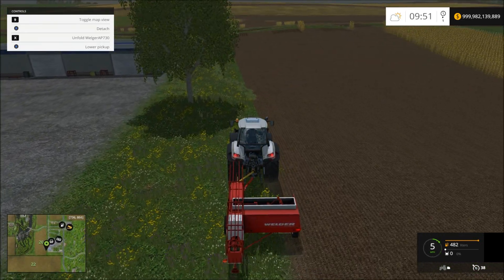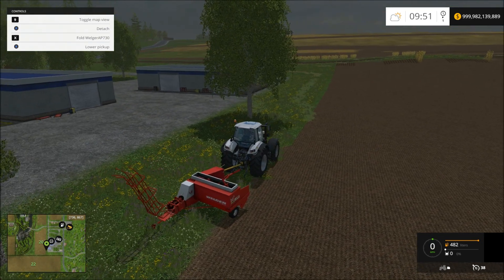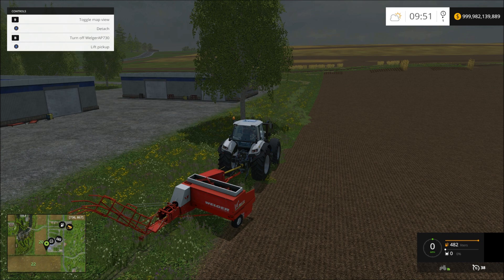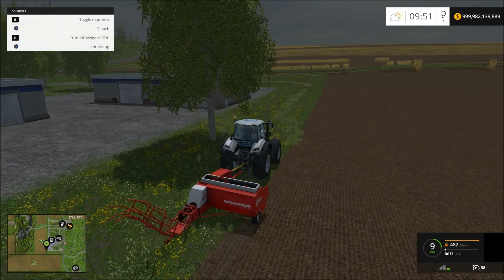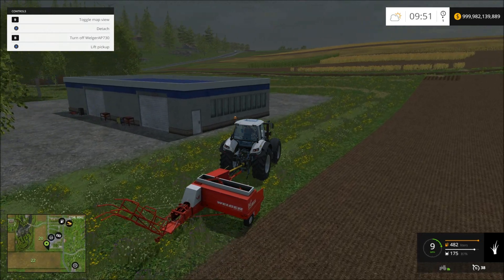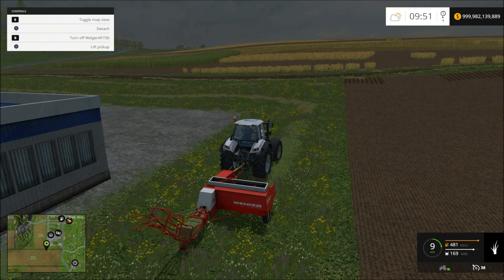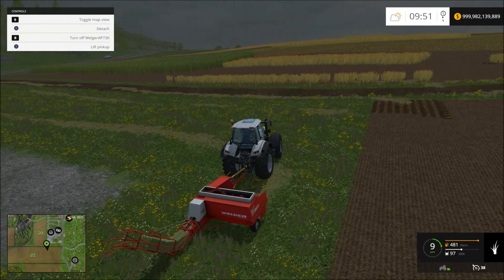Okay, so X unfolds it — alright. And then V lowers the pickup. I'm using a keyboard so I don't have much else, and I'm using a steering wheel to steer. It's pretty cool — it'd be perfect to pull behind a four-wheeler ATV.